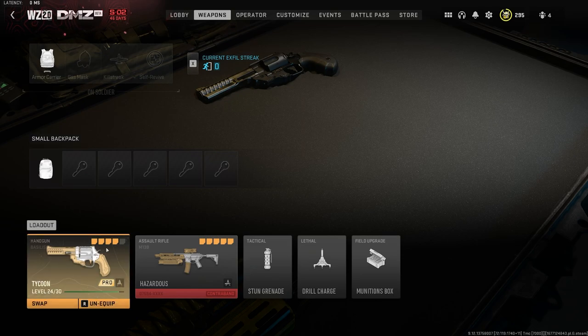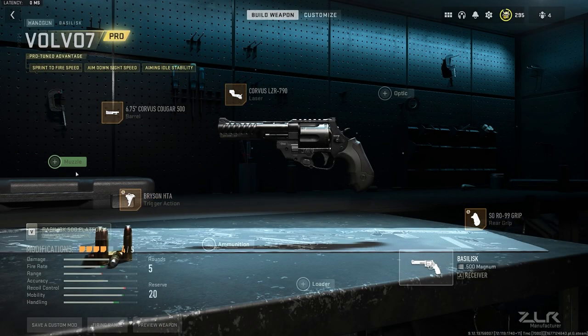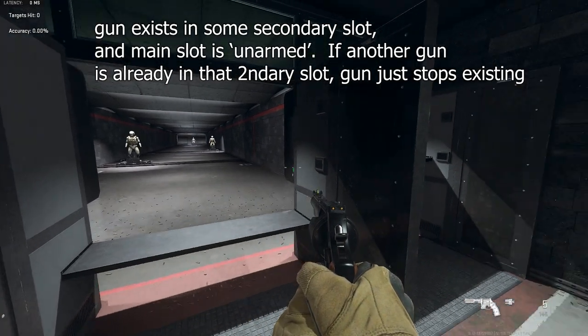So I removed the muzzle. But if I go to this insurance line, go to gunsmith — I removed the muzzle, so it's not the muzzle. Go to firing range. My gun's gone. Wait, what? Now it exists? What the fuck?